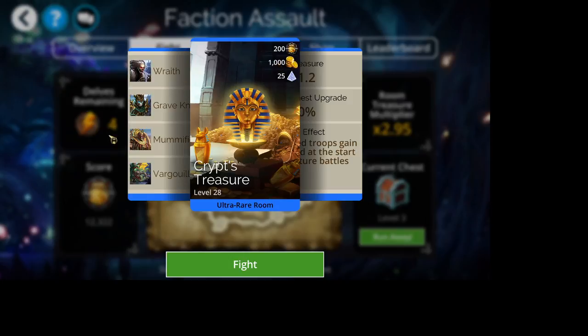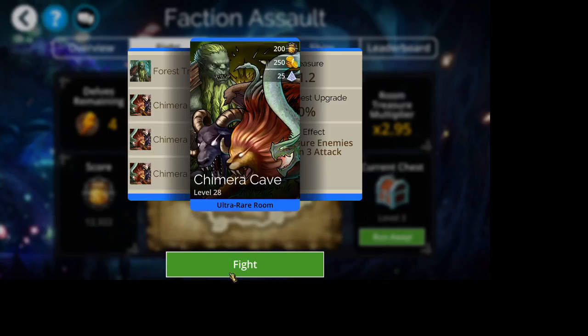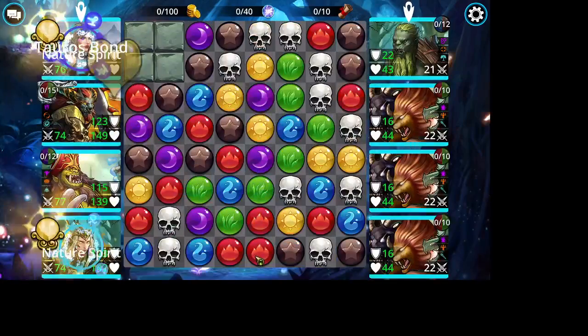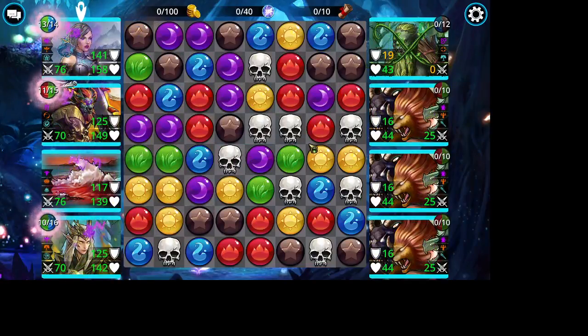I'm looking at these values here. If you don't know what order to do the rooms in, I will post a link in the description box below to how to maximize your profits in a delve so you can check that out. Please let me know if I forget to put it there and I will fix it.